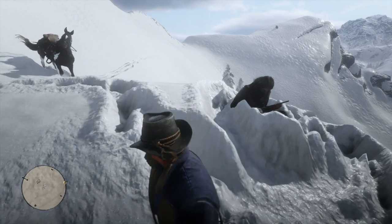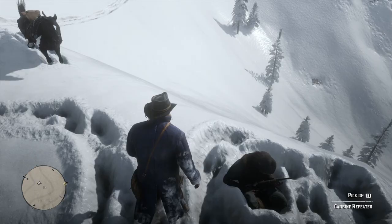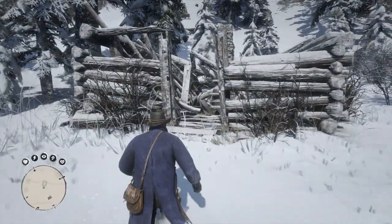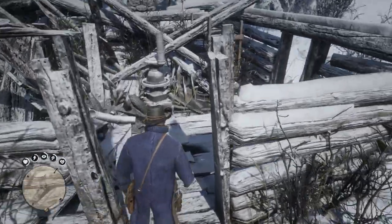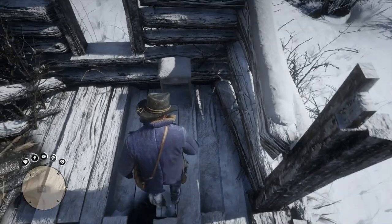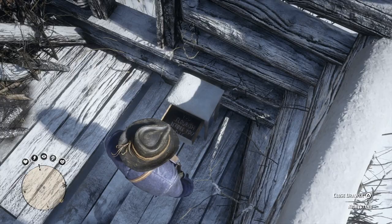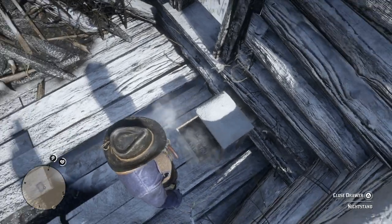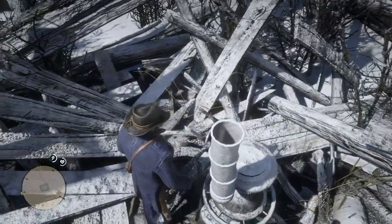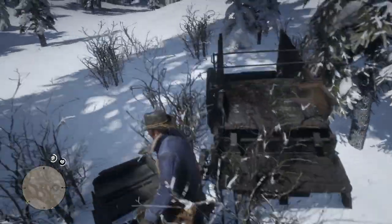We can actually find another cabin as well, located a little bit further south. This one, instead of looking like things are going well, is completely burned to the ground. The only thing inside is a drawer you can open with a message that says 'You flourish before you die.' That is actually a cheat code, so the only thing that cabin was useful for was ultimately finding out a cheat code you could potentially use.